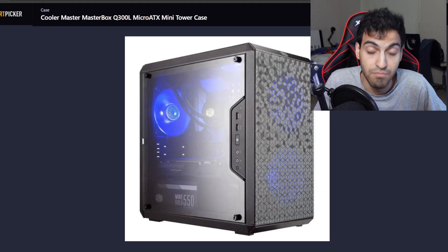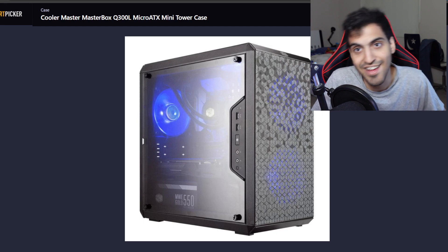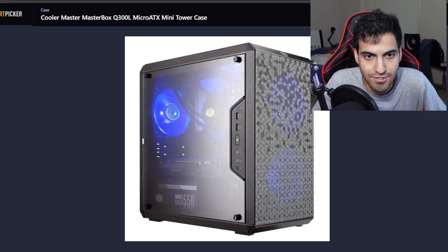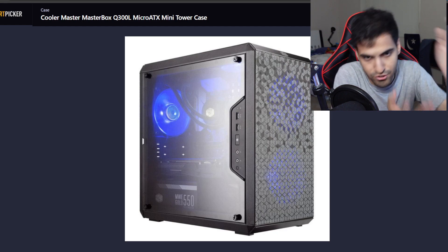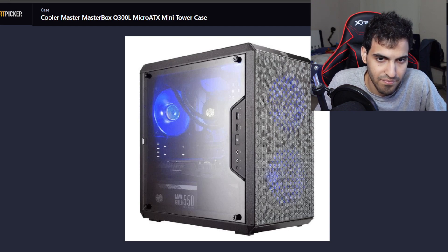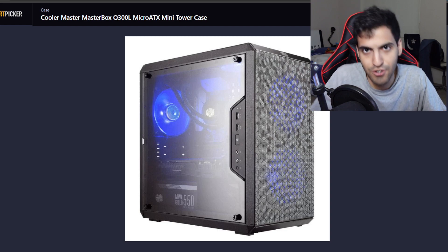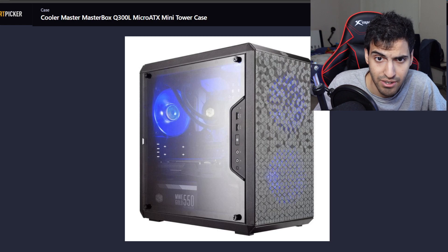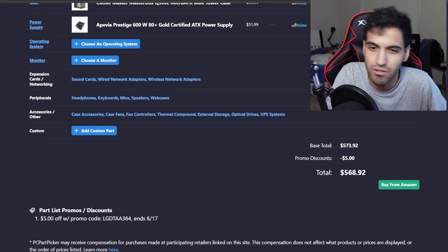For the case, I went with the Cooler Master MasterBox Q300L — a small Micro-ATX tower. It's a good case for the price. Have you seen the PS5 Slim's casing? We shouldn't complain too much. It has USB 3.0 ports, dual audio jacks, a see-through panel, and mesh for good airflow. It's $40 and we're going with it. The total price for this PC build comes out to around $568.92 — so $569.